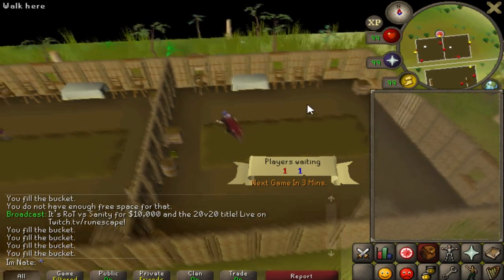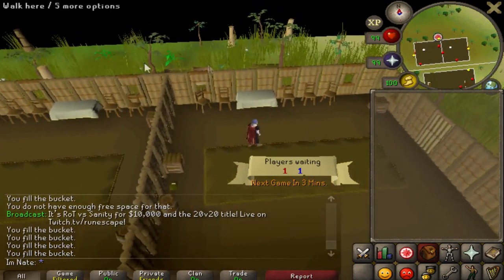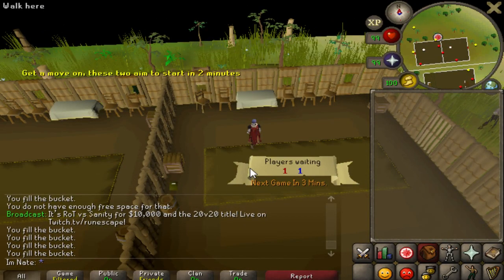Just doing some Trouble Brewing right now, getting close to 5,000 pieces of eight, which will let me buy a flag or two more sets of the naval equipment. Making some progress — I'm probably about a third to maybe half of the way done with this minigame.